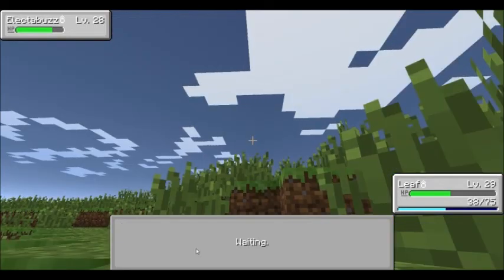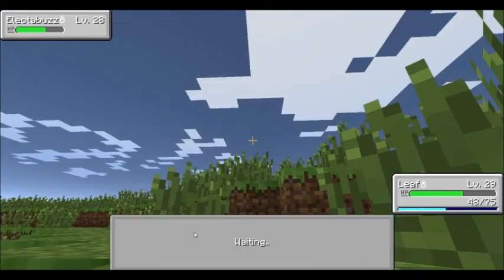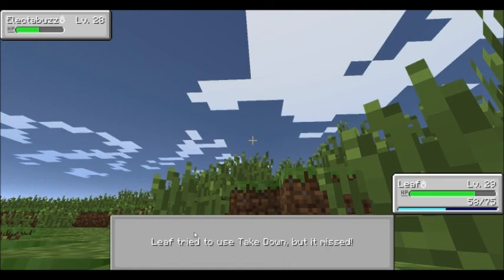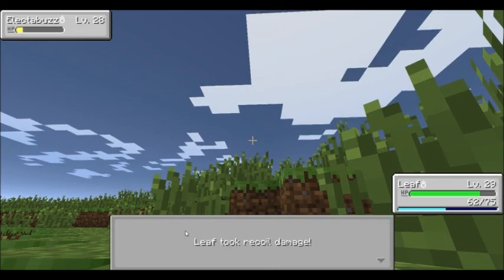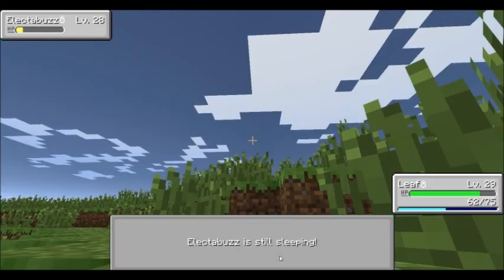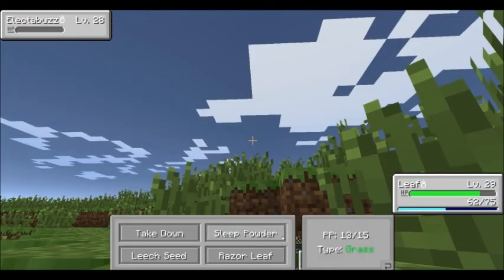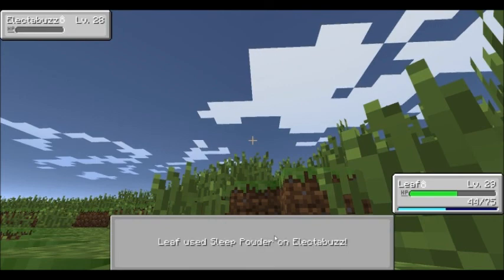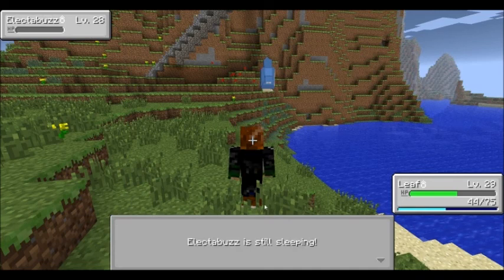I'm gonna go ahead and leech seed him, hit him with a takedown maybe. Or not — we'll just pretend we're gonna hit him with a takedown. This is where it would be really nice if you could actually rotate where you're at, because I can't see his health bar, and I know the health bar up there is not right. Let's try and catch him. I don't know if we're lucky enough to catch him or not.